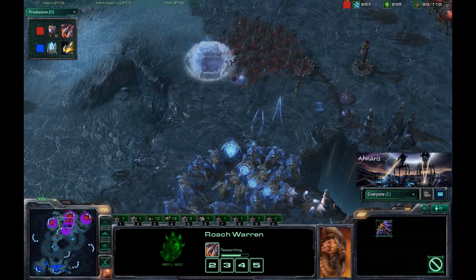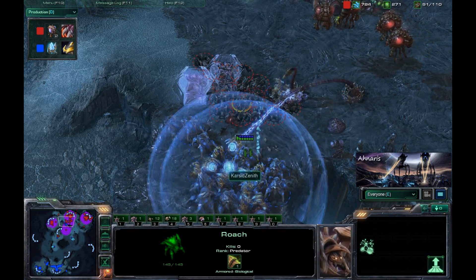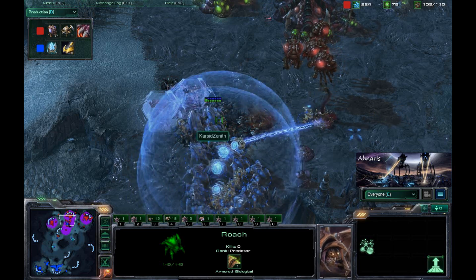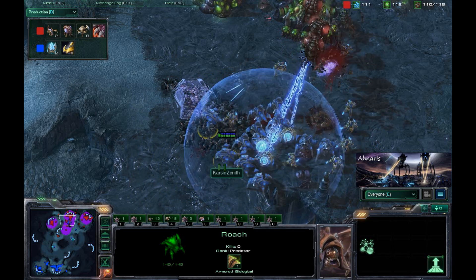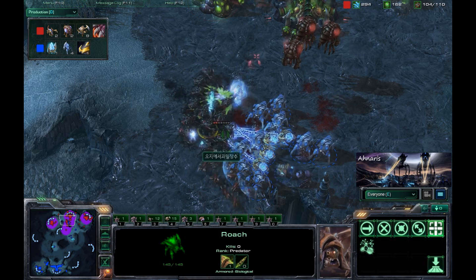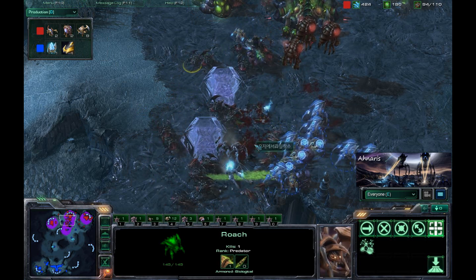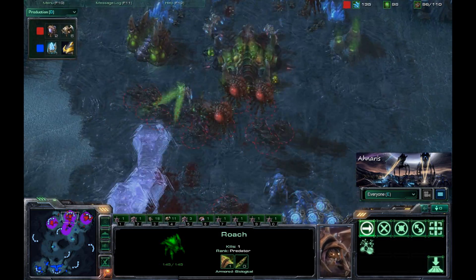The pylon is going to go down. There are a considerable amount of roaches here; however, it's not ideal to fight versus this kind of Stalker-heavy force. The Zerg is making an exceptionally good decision by having the Burrow ability and burrowing right here while the units are nice and close. When they pop up, the Protoss is not moving his forces back, so these roaches are just decimating the Protoss forces. Force fields finally go down, but really the damage has already been done at this point.